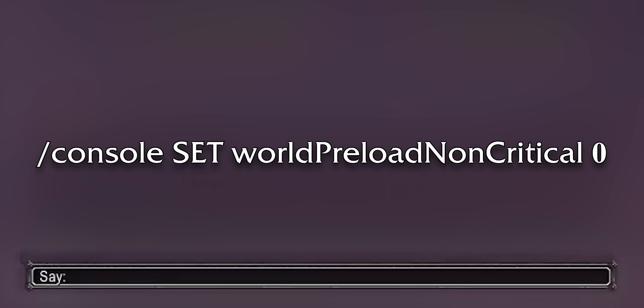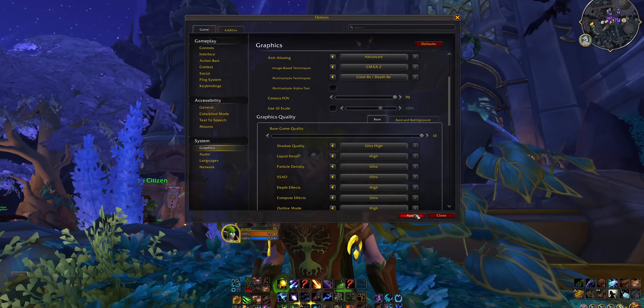You could also just type slash console set worldpreloadnoncritical zero, and if you do that, congratulations - you don't need Advanced Interface Options. But Advanced Interface Options is actually a really cool add-on that gives you a lot more behind-the-hood access to game settings.